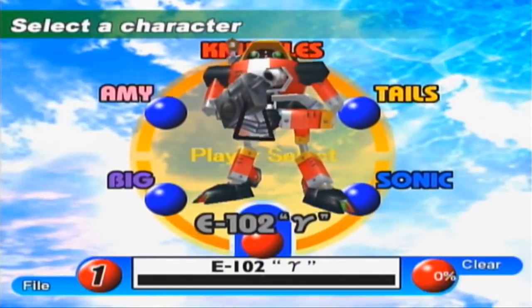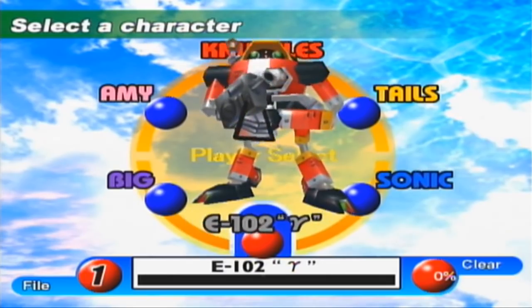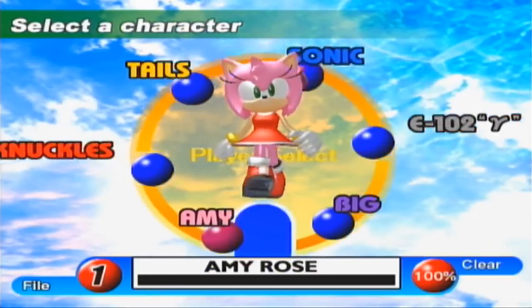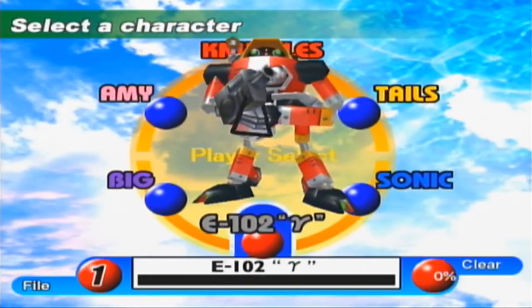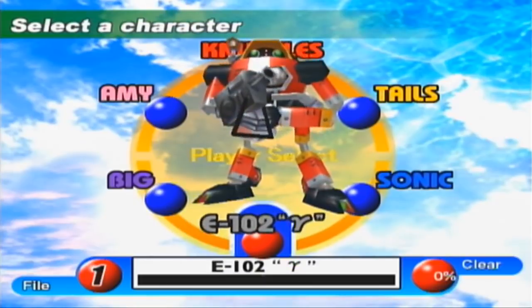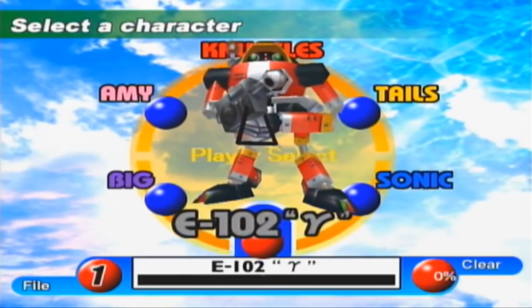Hello everybody! SlimKirby here. Welcome back to the Sonic Adventure playthrough. We've been through all the stories except one. We have the four good guys, kind of the one neutral new guy, and now we have someone who's actually working on the side of Eggman. This is E-102 Gamma, and we're going to check out his story next, so let's go ahead and get this started.